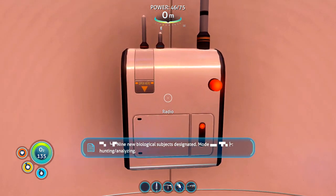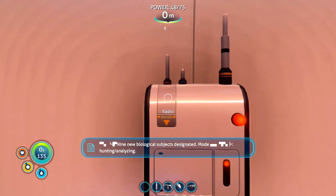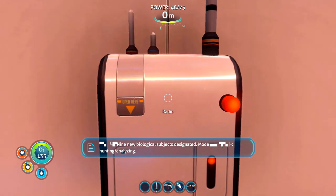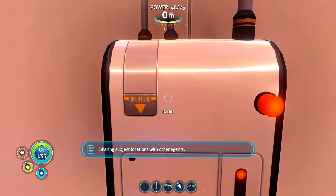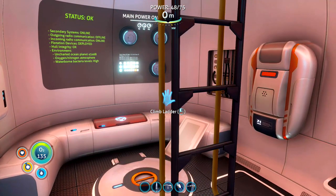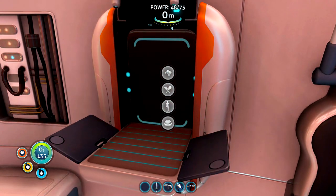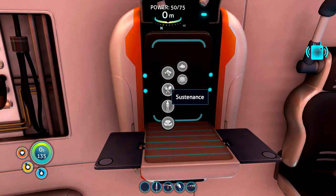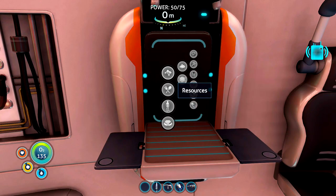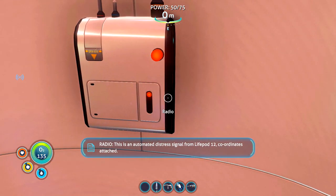Nine new biological subjects designated, mode hunting, analyzing, sharing subject locations with other agents. Hmm, that doesn't sound friendly. Another agents? Okay, we need a power cell — we've got another message come in. That takes two batteries and some silicon rubber.